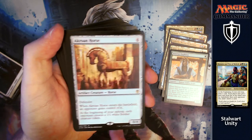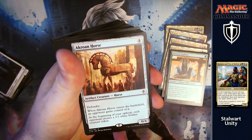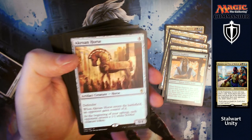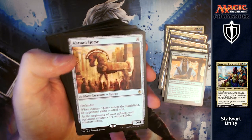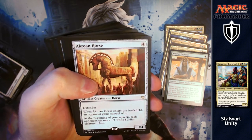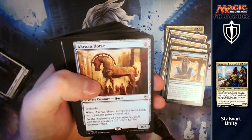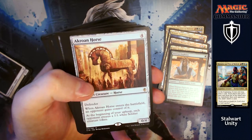Acorn Catapult — no wait, it's a 0/4 Defender for four. When it enters the battlefield, an opponent gains control of it. At the beginning of your upkeep, each opponent creates a 1/1 white soldier creature token. You're happy for your opponent to have a card of yours, and it just means everybody else is going to be happy because they're creating little things to add to their armies as well.